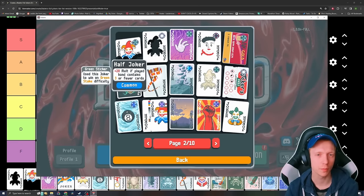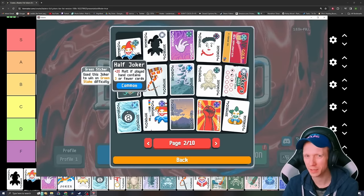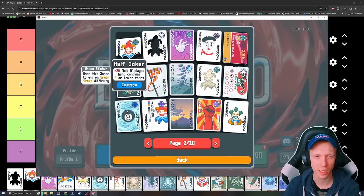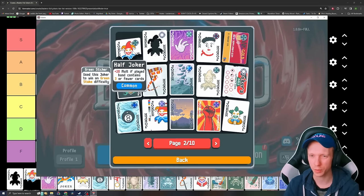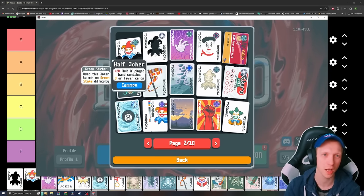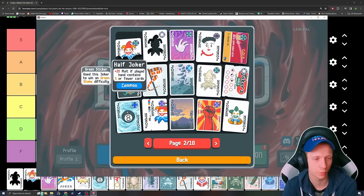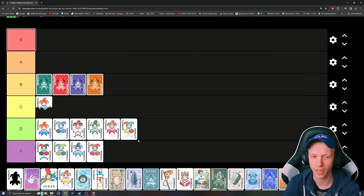Next, we got the Half Joker — plus 20 multiplier if the played hand contains three or fewer cards. It's kind of a trap Joker a lot of times. Sometimes you wouldn't take this into the very late game, like past Ante 5 most of the time. Even if you're just playing a single high card, you usually want to play four other cards to discard so you can draw as many as possible. But it can help carry early on. I think this is our first C tier.